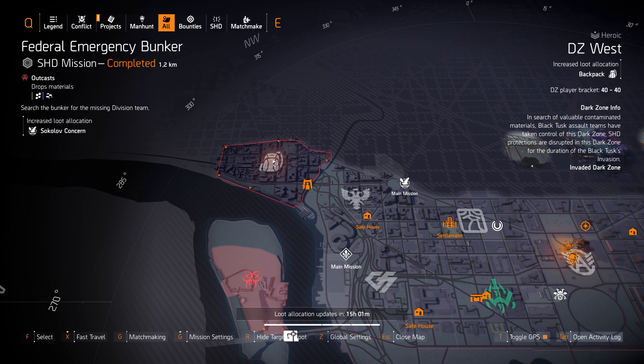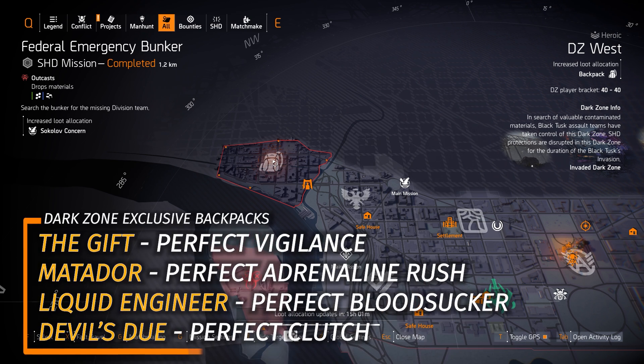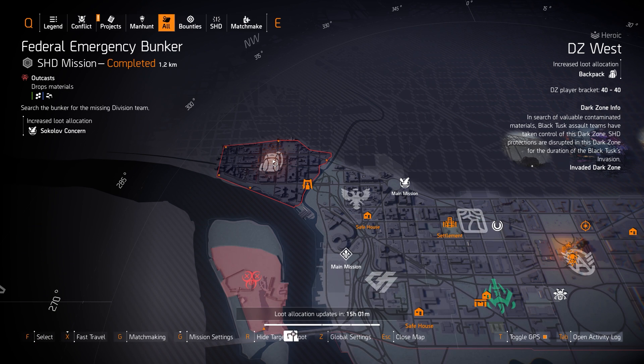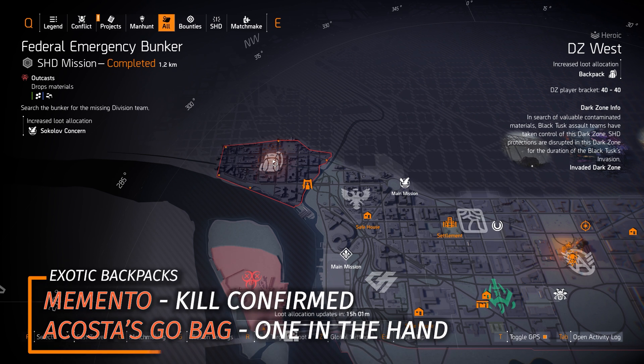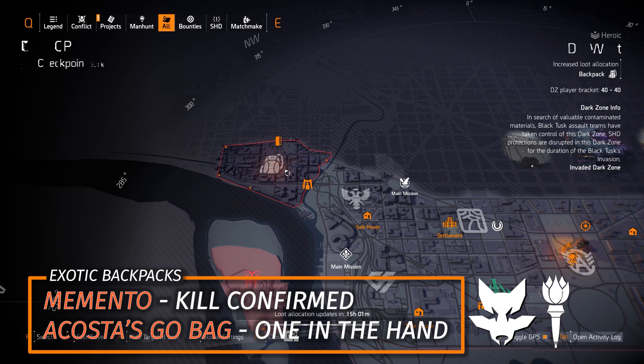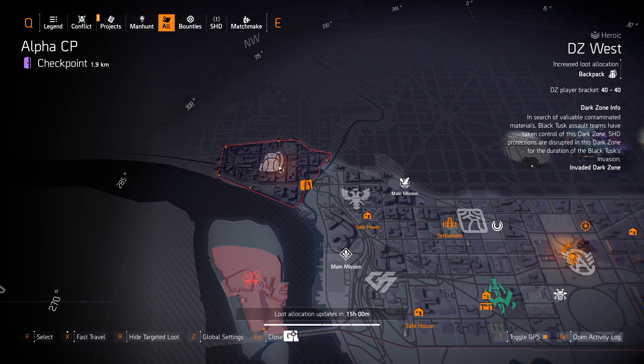As far as DZ West goes, we got Backpack Targeted Loot. Starting with the Dark Zone exclusives — there's four of them. You got the Gift with Perfect Vigilance, the Matador with Perfect Adrenaline Rush, the Liquid Engineer with Perfect Bloodsucker, and the Devil's Deer with Perfect Clutch. I recommend the first three; the Devil's Deer, not as much. You could also farm for the Memento Backpack and the Acosta's Go Bag with One in the Hand.